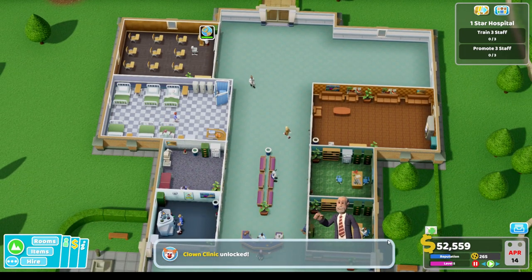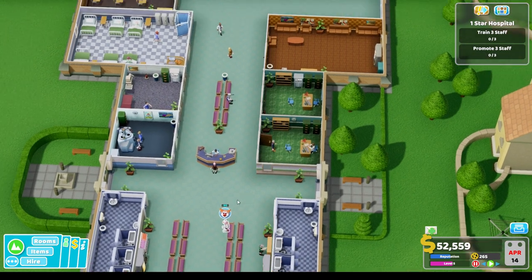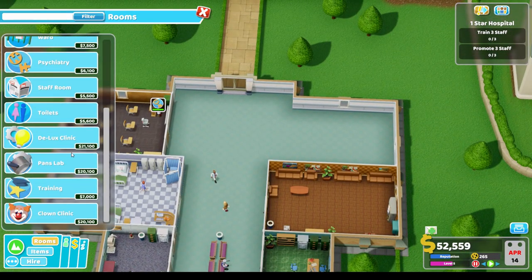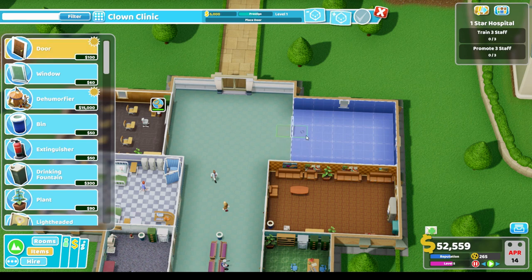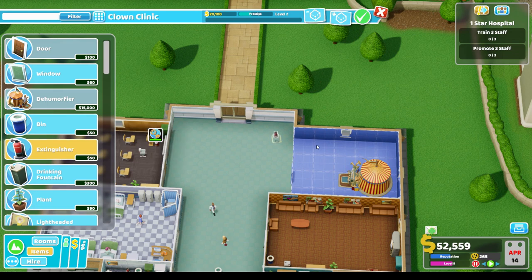The training course is completed so we've unlocked the clown clinic. Let's pause - do we still have the clown waiting? Yes. We can actually build it but we're running out of money quickly. The clown clinic is pricey - it's a minimum four by four, so we'll do five by four and flick it around.